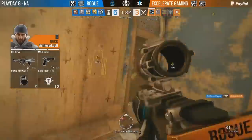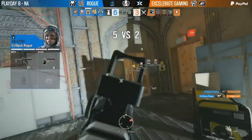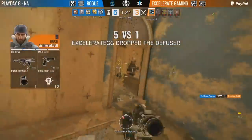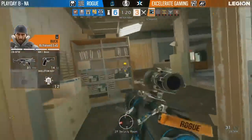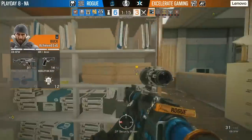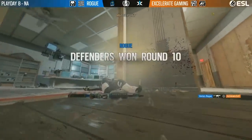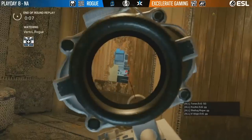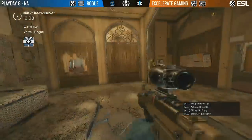The grenades need to connect but eclipse just finds two kills on the east stairs — nobody's watching the flank. Another one from eclipse! Diffuser is on the floor, EXG falling apart. Vertical with one at the end — that's two for him in the round, three overall. A beautiful Valkyrie play there and that's Rogue to take it.